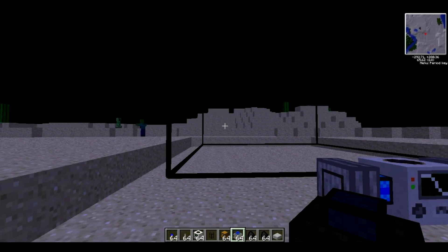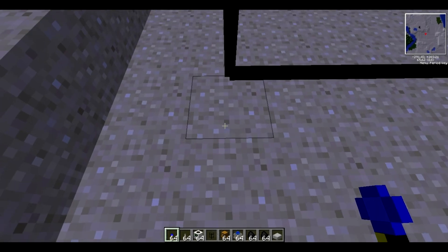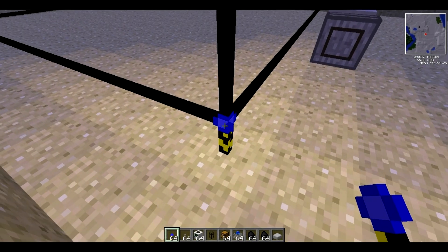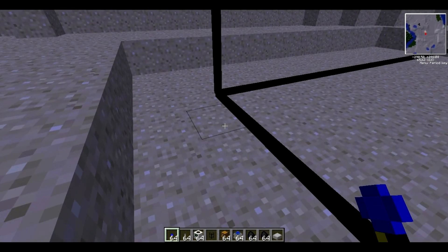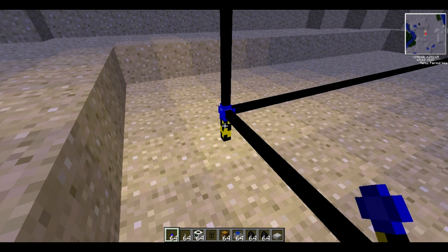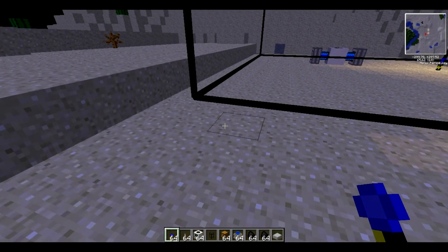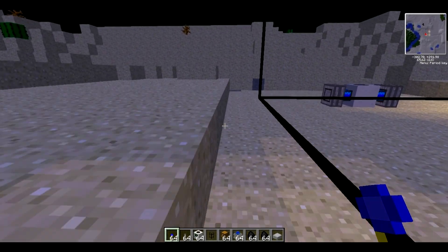Once you've done that you'll need some landmarks so you can place them down on all four corners of the quarry, and this basically tells the quarry where to mine. Make sure when you put them down you right click on them so it will place them down properly.